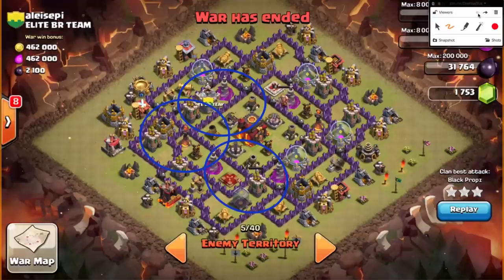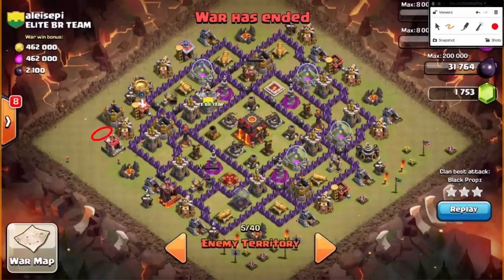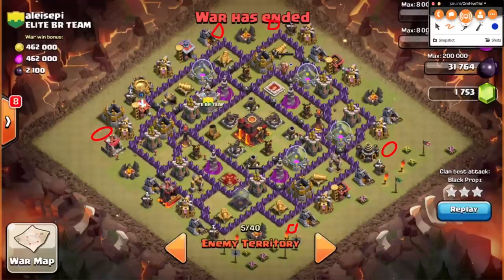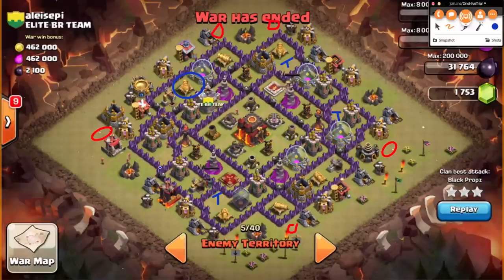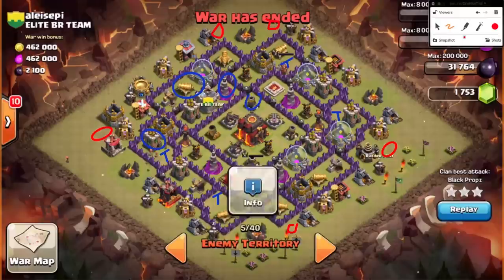Going back to what to look for, let's quickly go over a list. The best case is both single-targeting infernos. Even if there's one multi-targeting inferno, depending on how it's spaced, it may be workable. But if there is a multi-targeting inferno, all the other defenses have to be slightly underwhelming — like this guy still has Town Hall 8 cannons, not even upgraded Town Hall 8 structures. Same with the archer towers and wizard towers — these are all Town Hall 7 level.